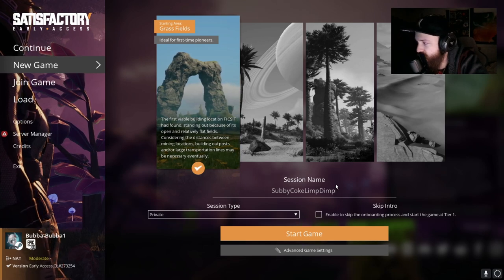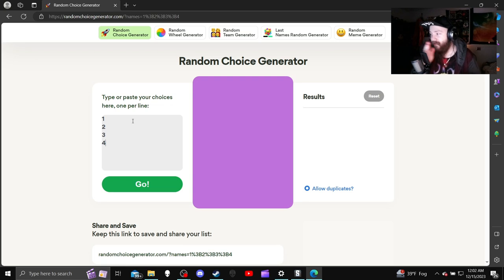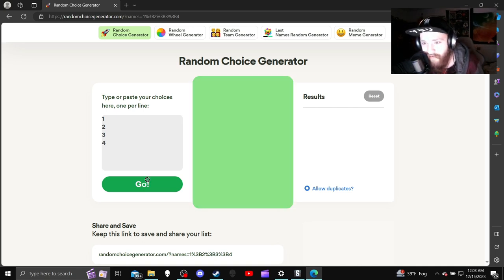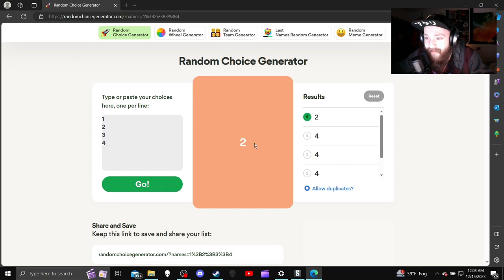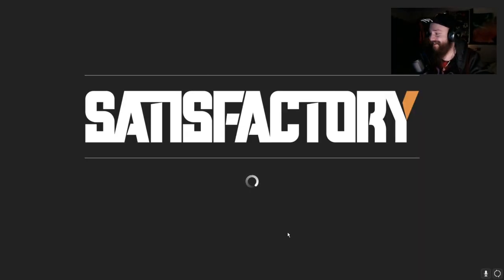Better yet, what if I get a random AI roll to tell me which map to do? Number one is the open fields and number four is the desert. Let's see what it gives me. The desert came up immediately — it got the desert two guesses right away. Desert, desert, desert, desert, then ocean. I guess we're doing the desert. That was decided by random chance — what are the odds? This is gonna be fun.